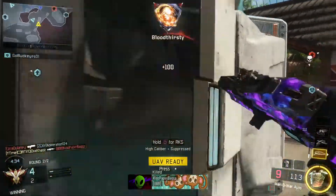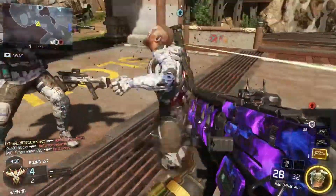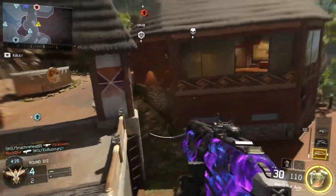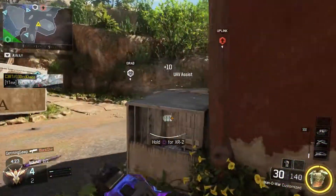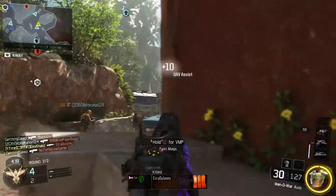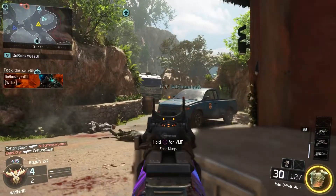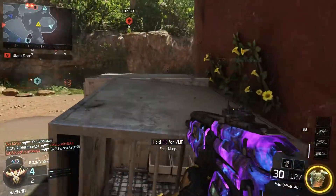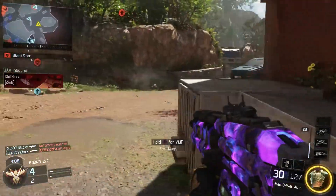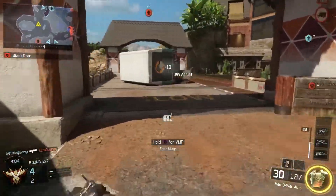My setup for the Man of War - I run this setup all the time and don't really ever change it. My setup is ELO, stock, grip, and fast mag. I run this setup for accuracy and speed. The fast mag is just to reload as fast as possible because I'm always in gunfights, the stock to aim around corners and move while aiming down sights as fast as possible, and the grip for a little bit of extra accuracy.